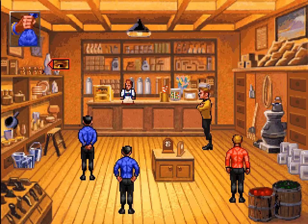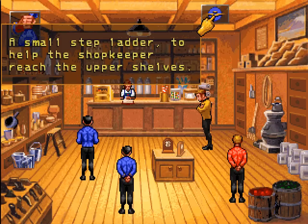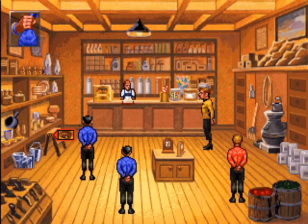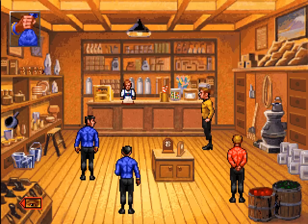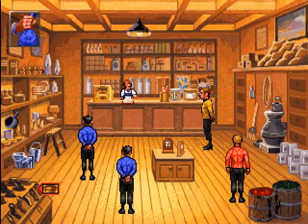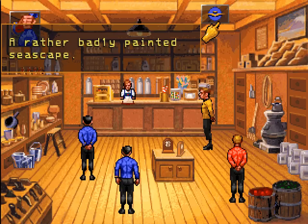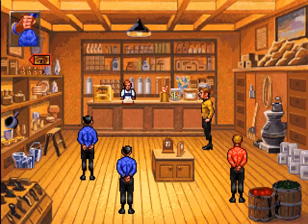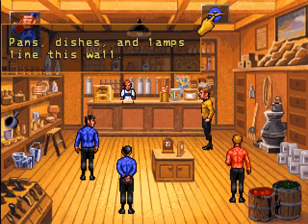Pans, dishes, and lamps line this wall. Metal buckets in a rough pile on the floor. A small stepladder to help the shopkeeper reach the upper shelves - not for sale, then I guess. This shop is not experiencing a shortage of shoes. Oh, so this isn't King's Quest V then, because I only have one pair of shoes. Sacks of flour and household cleaning implements line this wall. A rather badly painted seascape. No great works of art here. The shopkeeper has a barber's license. That seemed random.